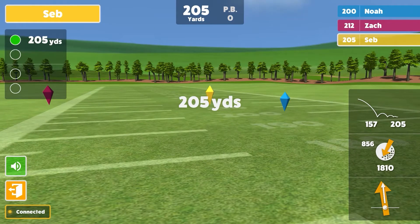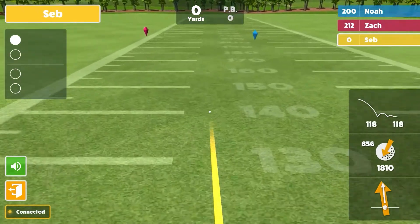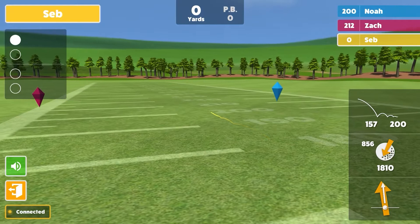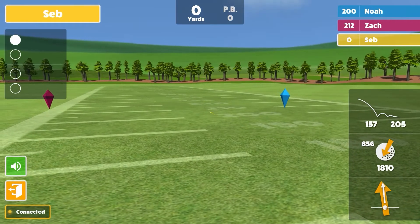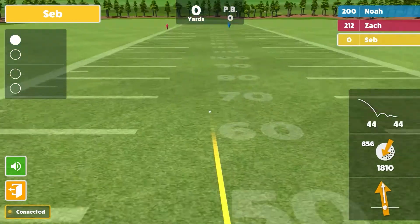What we've got on the screen — starting with the bottom right hand corner — is the shot direction, so it's the way the club's travelling through the golf ball. Then just above that is the spin rate, so how fast the ball is actually spinning.